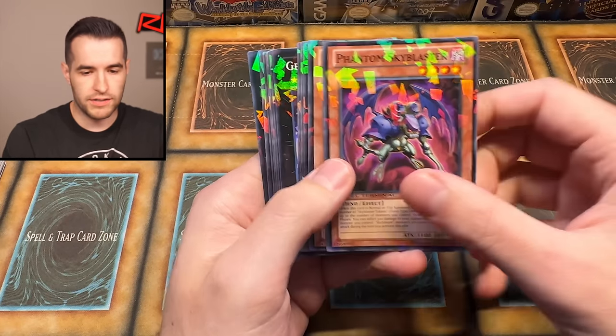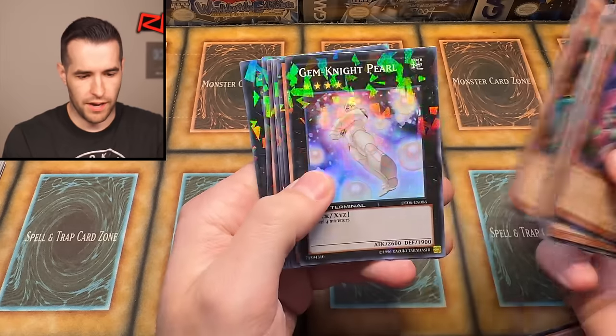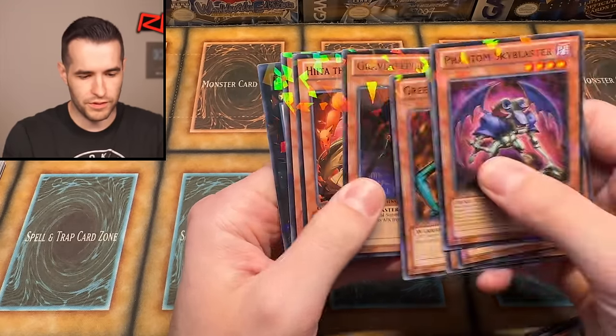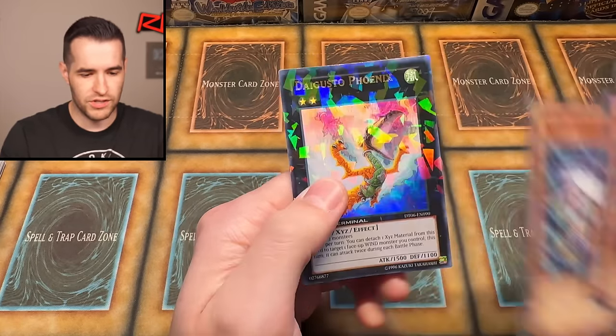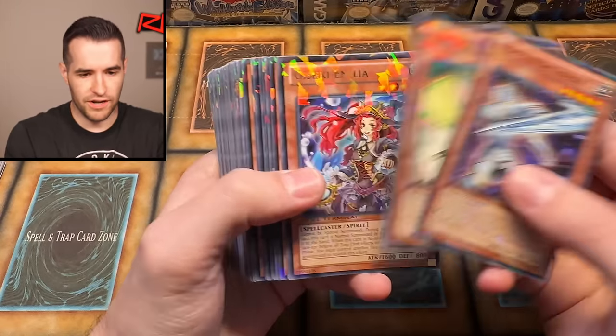Quick Draw Synchron, Gravekeeper Spy, Green Kappa, Gemknight Pearl, Quick Draw back to back, Gravekeeper Spy, Hida, Abyss Soldier, Daigusto — a lot of good cards. Still about half the box left, it looks like, so there's a bunch of good stuff potentially.